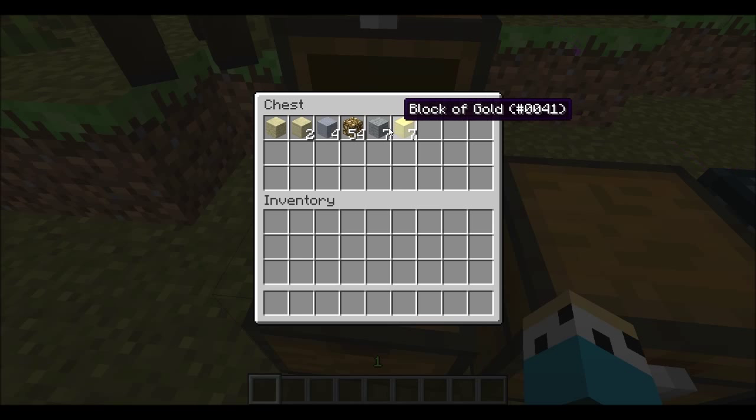And then sort by columns, which sorts them in columns. And then you go in rows, and it goes by rows.